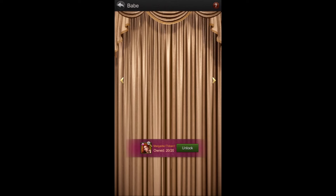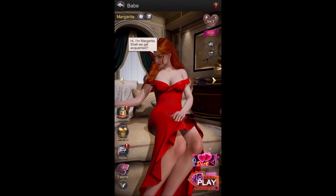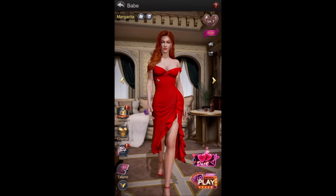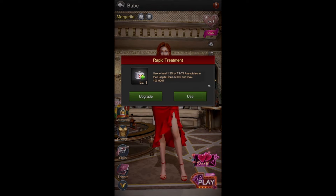Hello everybody and welcome back with a brand new video. Today we're going to be talking about the brand new babe called Margarita. We've officially got the 20 tokens — let's unlock this. I got the tokens from doing Oakvale, or was it Glory War — something like that. I think this was a free babe instead of costing a hundred dollars. I got it through Oakvale so I don't think I actually paid anything for it, which is great.